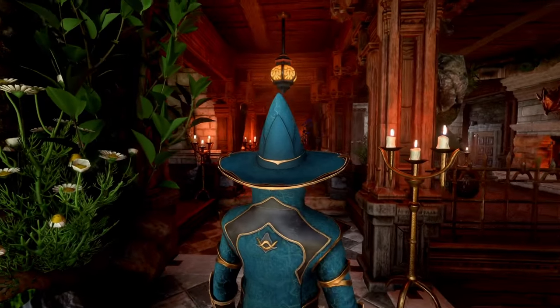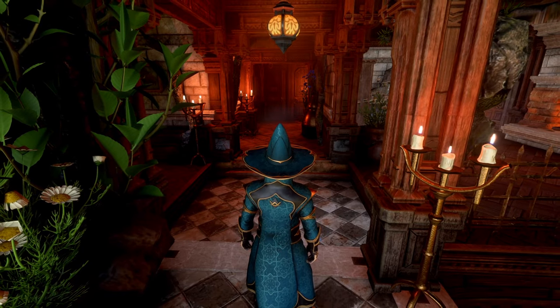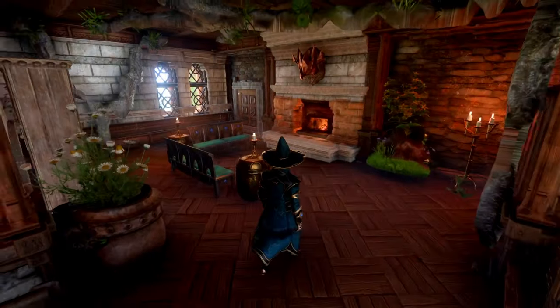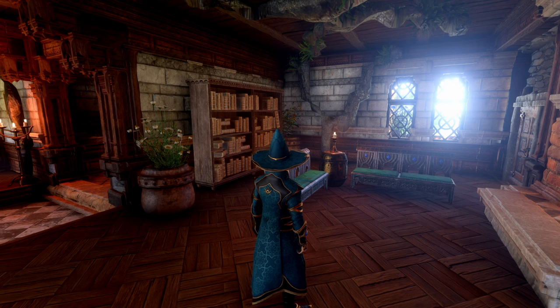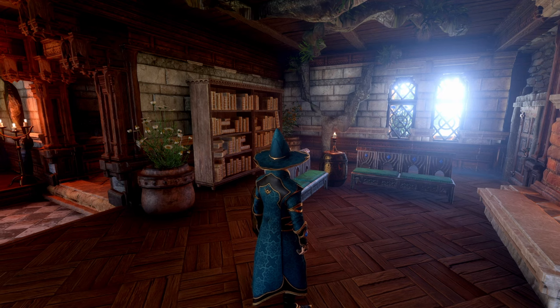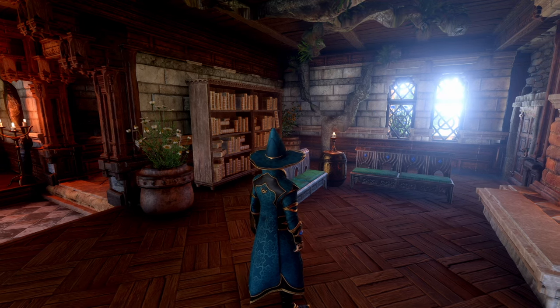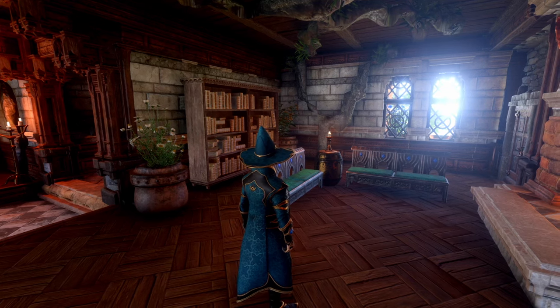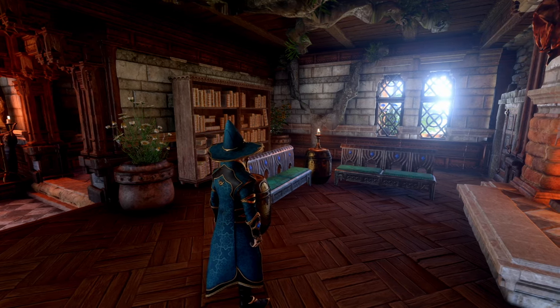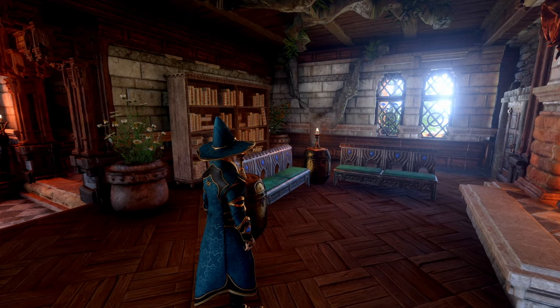Here we are at the main entrance. We have our downstairs, our main level — we're going to stay on the main level, work our way up, and then go downstairs. We have this nice little landing area, and over here is our living room. A little backstory: I had this build completely done and ready to submit for the competition, and then my game corrupted. I lost the whole entire world — everything — and needless to say I went into a straight panic attack. I had been working on this build for three and a half weeks with probably over a hundred hours into it.